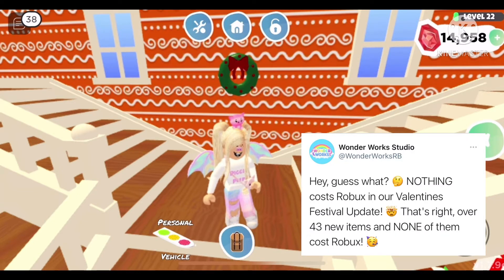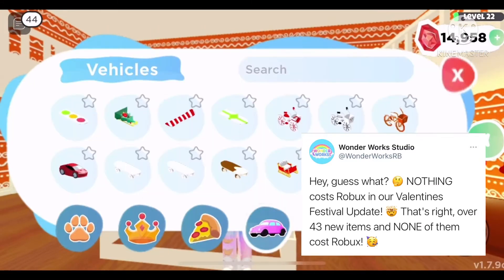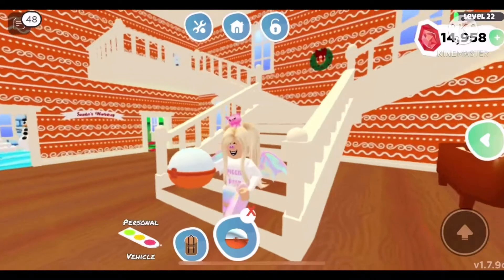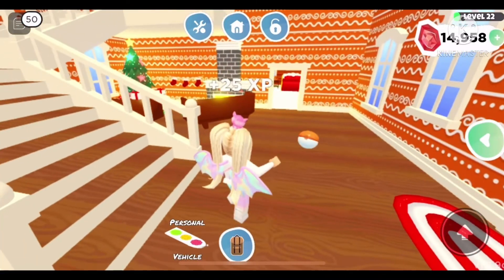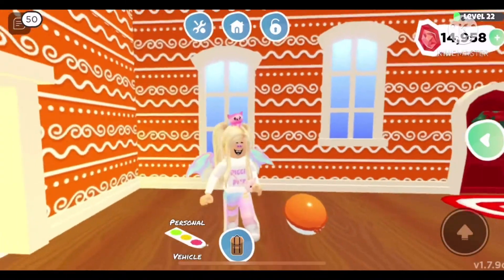This next tweet from Wonderwork Studio is going to make you all so happy. They said: 'Hey, guess what? Nothing — nothing at all — costs Robux in our Valentine's Festival update.' That's right, over 43 new items and none of them cost Robux. I really appreciate how the Overlook Bay creators care about their players. Since most people cannot get Robux, this makes the game non-pay-to-win, and it really makes me happy how much they care.